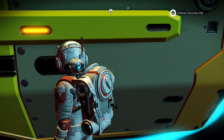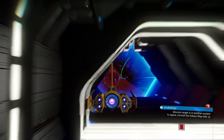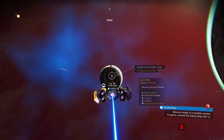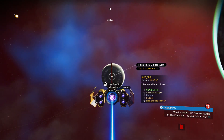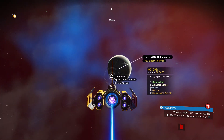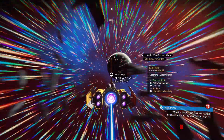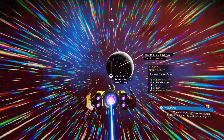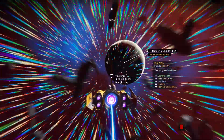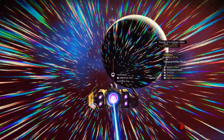Let's head down and take a look. So in this system, it's this decaying nuclear planet and it's got extremely bad weather, but let's go down to take a look. As you know, for this one you will not need any settlement coordinates. And if you portal to this one, you simply reload on the planet and fly straight to the space station.